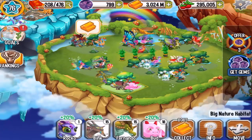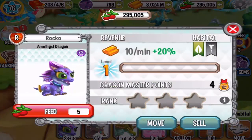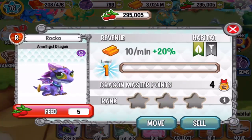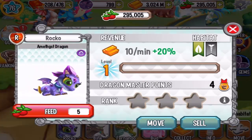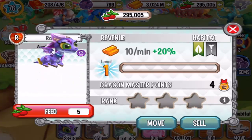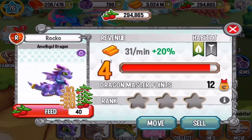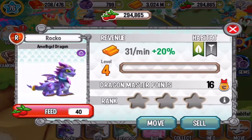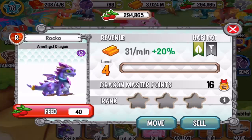Okay, let's see him — level 1, 10 gold per minute. This is a nature dragon, so he will be weak against terra and ice attacks. Pretty clumsy, but he has amethyst rocks all over his body, so that's cool.